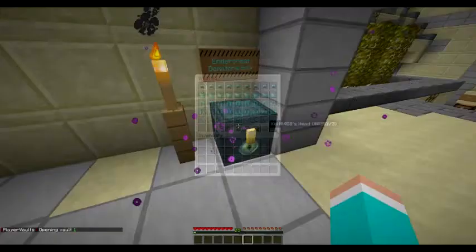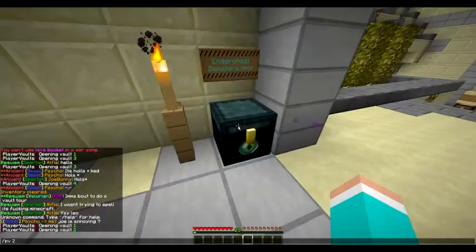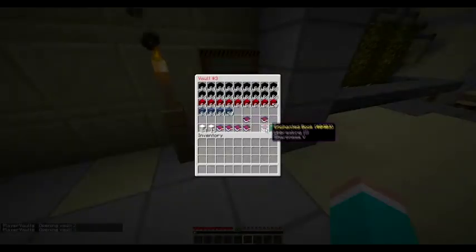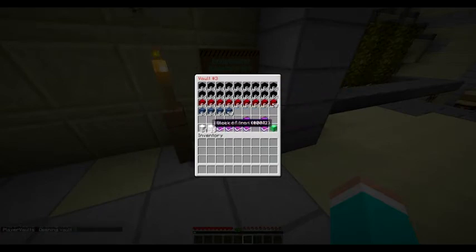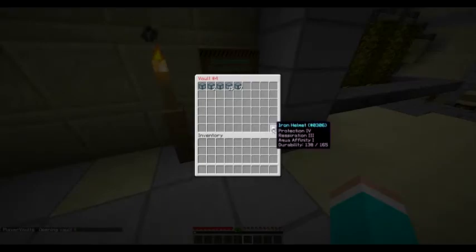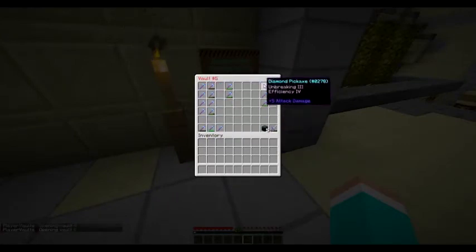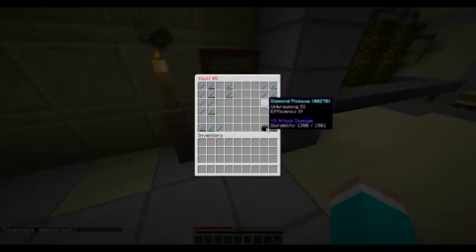These heads are from people whose heads are quite hard to get. Another set of God sets in case I ever get raided, some pretty good enchanted books, and I made some more space in here for more iron blocks. This is just where I put loot quickly if I'm raiding or something. This area is just for pickaxes for whilst building bases.